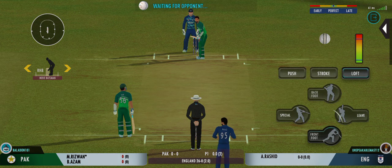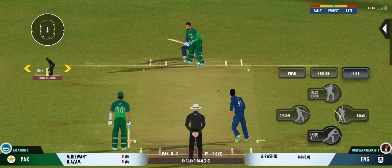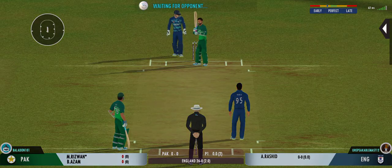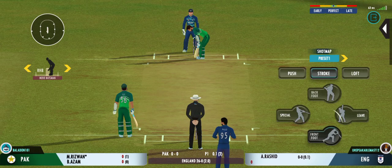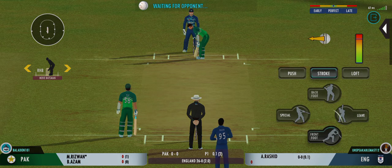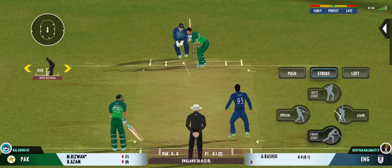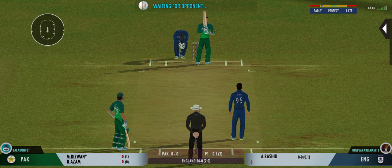The bowler has the new ball and we are all set to go for the first ball of the innings. Beautiful bowling, hitting the right lanes. The batsman should watch the ball closely and get in line. Beauty from the bowler — zips past the edge.